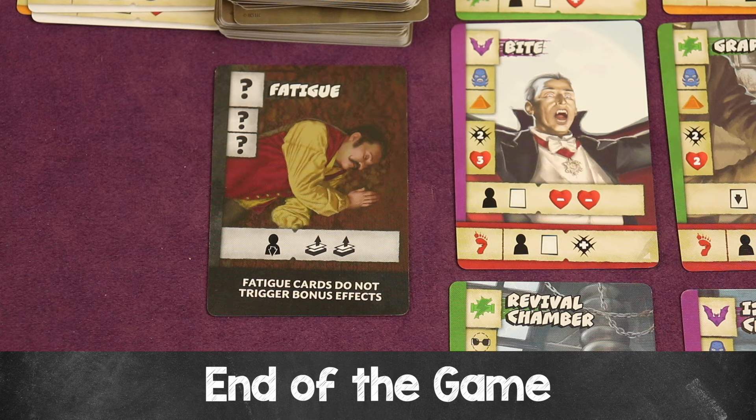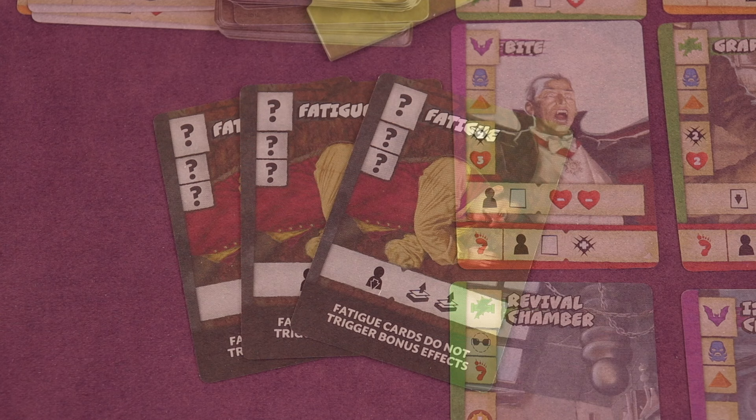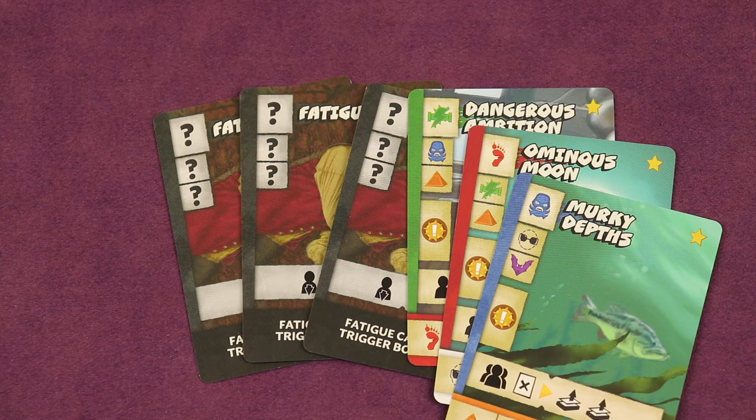The game continues until there are no fatigue cards left to be taken — keeping in mind that if you're supposed to take one and there aren't any, you take one from the box. Each player counts all of their fatigue cards — in hand, in deck, and in discard pile. Whoever has the least is the winner. If tied, the player among those tied with the most rare cards wins. If still tied, the one with the most common cards wins. If still tied, you rejoice in your shared victory. I hope this helped you dive into Unchained faster than reading the rulebook yourself. If you have questions, there's a link in the description — the best place to ask because both I and Trick or Treat Studios will be notified.